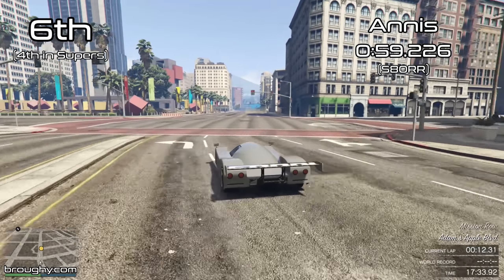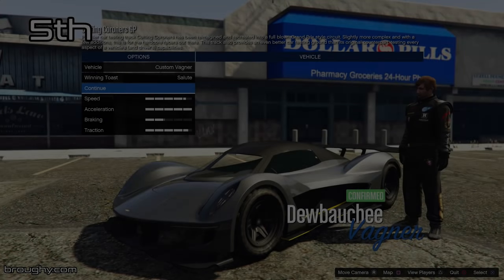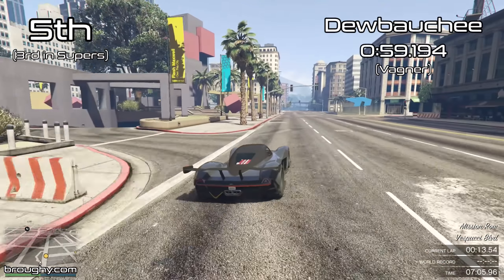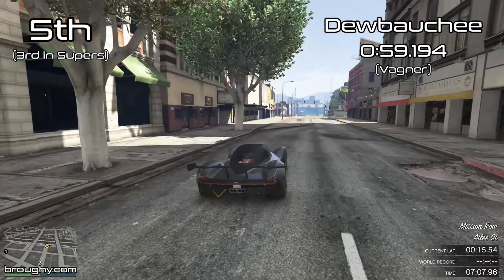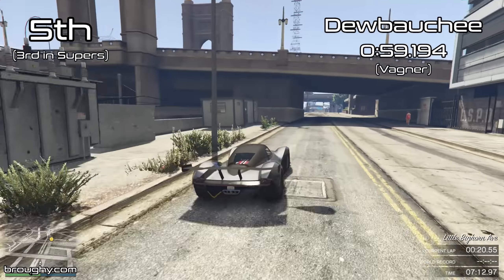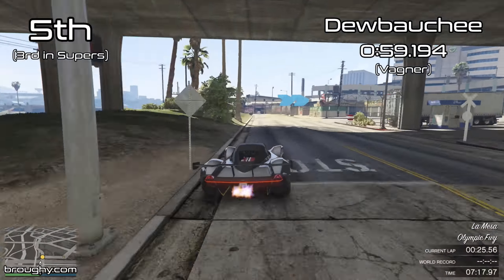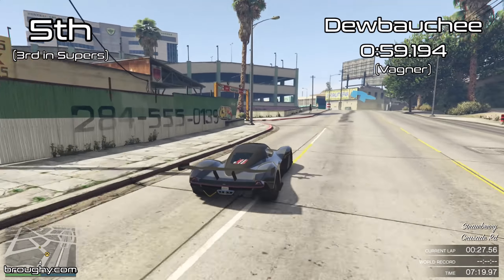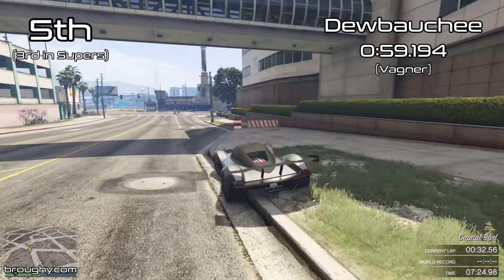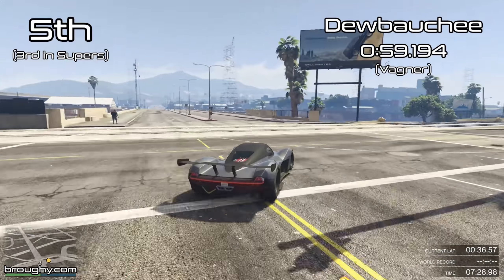Now we're going to see the top five fastest manufacturers in the game. First up is Jibaci with the Wagner - this is the final regular road car we're going to see. With a 59.1 it's just a little bit quicker than the S80, and for a long time was the top supercar but has now dropped to third place. Jibaci, the in-game version of Aston Martin, did a great job with the Wagner and it's still a great vehicle, enough to put them in the top five.